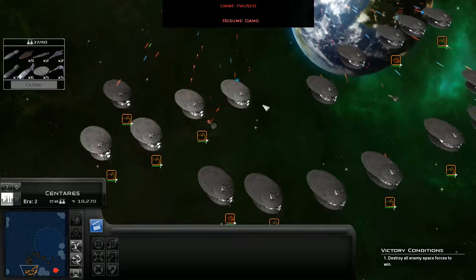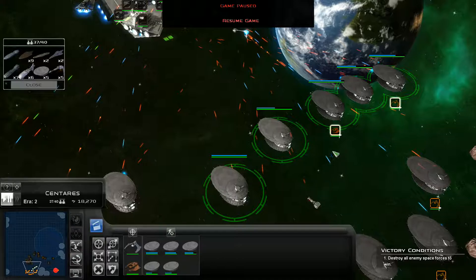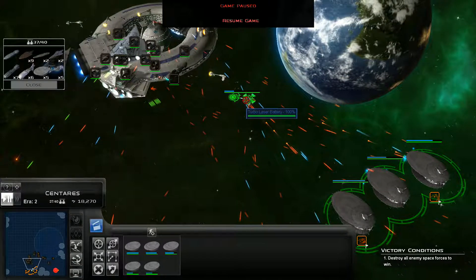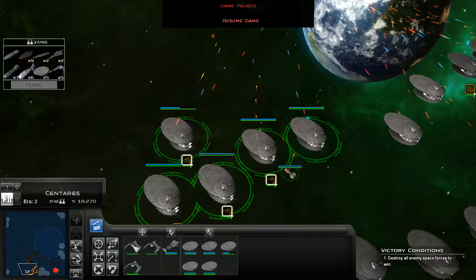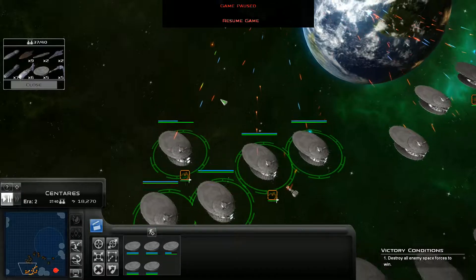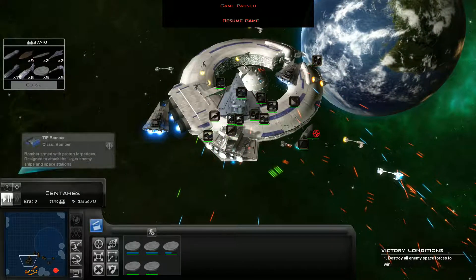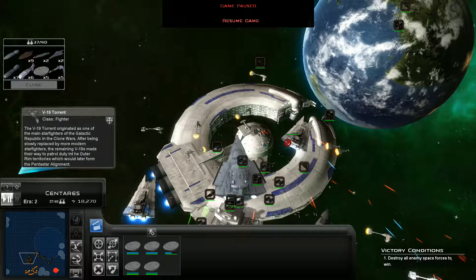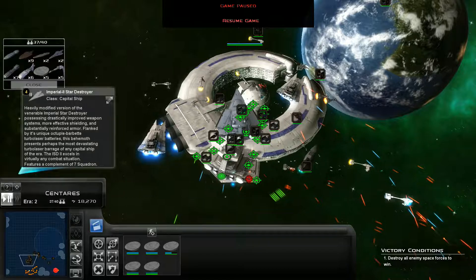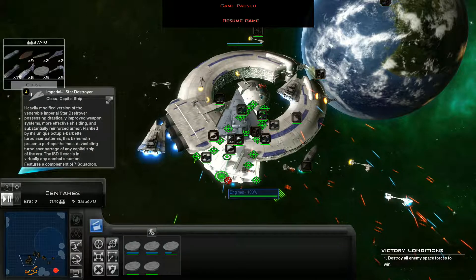The good thing about these guys is not only the decent amount of firepower and they're cheap, but we have 22 of them and they do have decent fighter complements on board. So we're going to get a lot of fighters and bombers. I'm going to try and take out some of these support ships as quickly as we can, leave the field open to start engaging those capital ships — but the rear end of that Star Destroyer is looking pretty juicy right now.